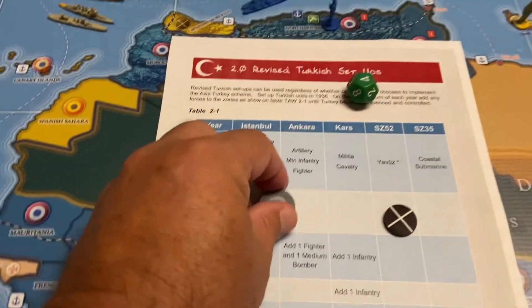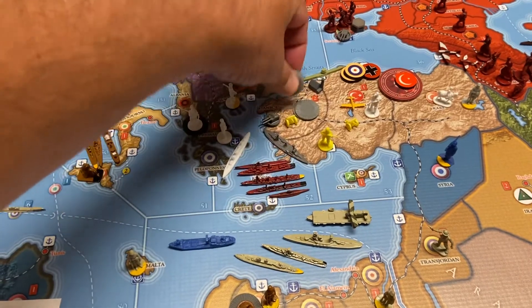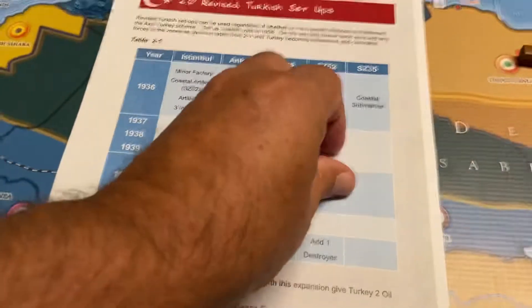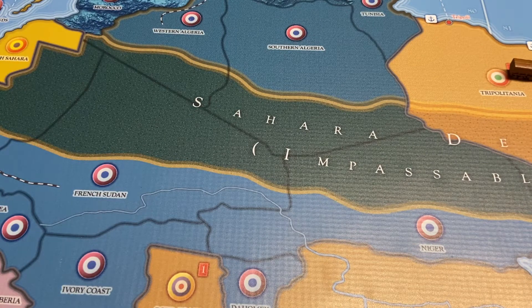I might as well put these four infantry in now — so there are now seven infantry in Istanbul. That is quite the stack. There's nothing really going on there.